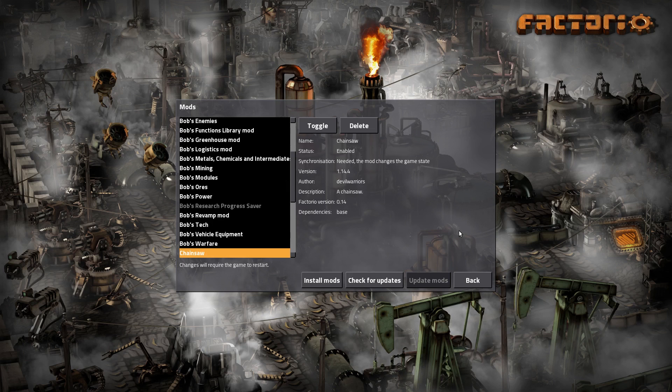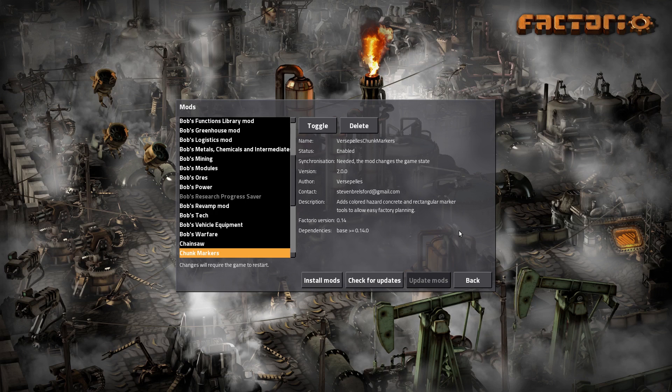We're going to play Chainsaw - this is another Mooklepticon edition. This basically bridges the gap between cutting trees manually and then having robots. We'll try it out - I haven't gotten to play it yet in the multiplayer game. Chunk Markers is another new one from Muc. It says it adds colored hazard concrete and rectangular marker tools for planning, which is cool. It outlines a chunk in a color, which I think is really, really cool.